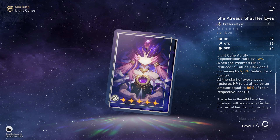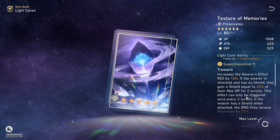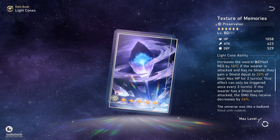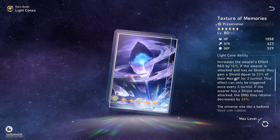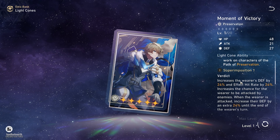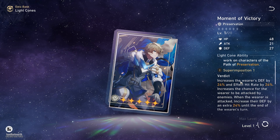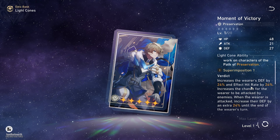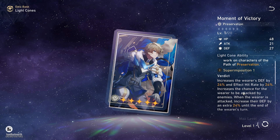Texture of Memories is the one you can get from the shop for free, and it gives her a shield if she doesn't have a shield for 2 turns, and this can be triggered once every 3 turns — so pretty good uptime — and when she has a shield, she takes 24% less damage, basically making her more tanky. Moment of Victory just gives her a lot of defense, and while she does not directly scale with defense, she can still use it as it makes her more tanky. The Effect Hit Rate is completely useless, but it does increase her chance to be attacked by enemies.